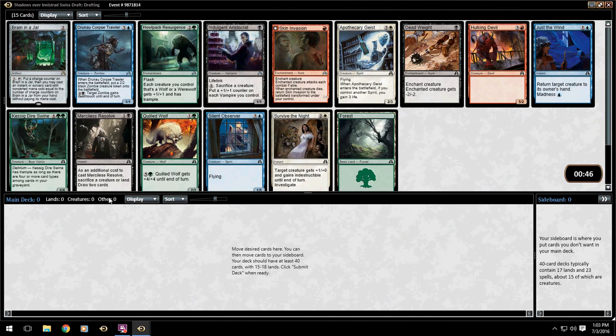All right, this is Steven and we're doing another phase-by-phase draft, and today we're going to be doing Skulk. We're going to try to pick up as many of those creatures as we can and basically try to get in unblocked every single turn. Most of them are in blue and black, and I don't think there's any in white. I know there's the enchantment for it, but I think we're just going to go ahead and take this Deadweight.